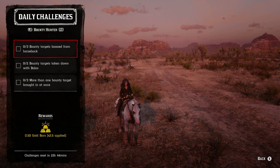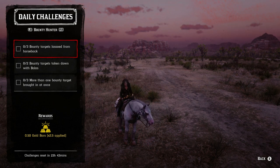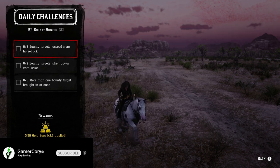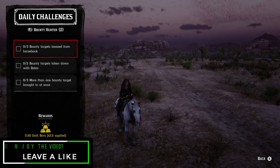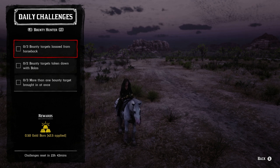Let's move on to the bounty hunter roll — it's the only roll that pays out additionally in gold, which is pretty fantastic. Three bounty targets lassoed from horseback — when you get that bounty, just lasso them from your horseback; they don't have to be on horseback. Two bounty targets taken down with bolas — you can lasso them from horseback and then let them go, get off the horse, and chase them down with bolas, that will count. Those two can actually be done together. Three — more than one bounty target brought in at once: the easiest way is with a friend, otherwise you can use your bounty wagon or kill both of them and put one on the back of your horse and drag one back.